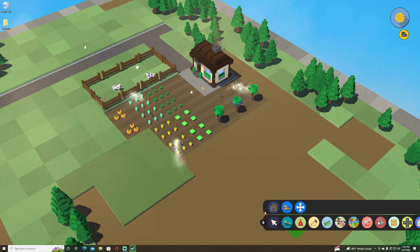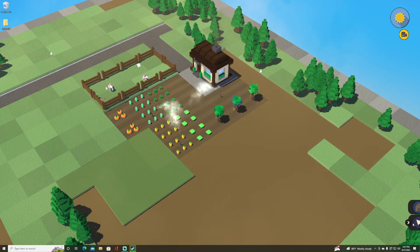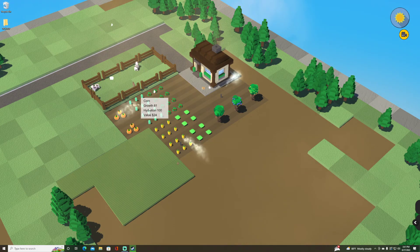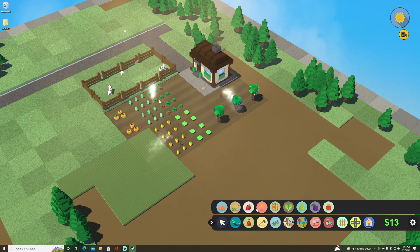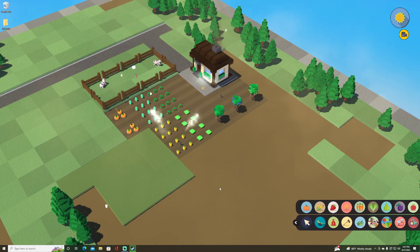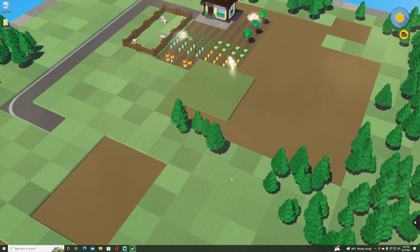It also looks like you can only build one house — the option is now grayed out and I can only move or demolish the existing house, not build another. The corn is growing very fast — it's at 81 and valued at 24, where we bought it for 15. I think the rule of thumb is the game will basically double the value of the product.